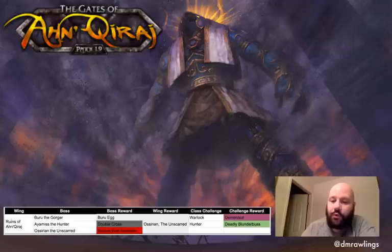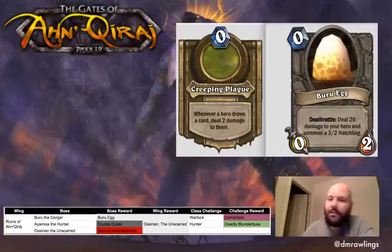First up we have Buru the Gorger, and this is going to be an interesting fight. Buru has 30 health, just like every other boss, but he comes with 99 armor, as well as starting with two or three Buru eggs in play. The Buru egg used in this fight has a Deathrattle that deals 20 damage to your hero but summons a 3-2 Hatchling. The hero power that comes with Buru is Creeping Plague — whenever a hero draws a card, it deals 2 damage to them. That means you're on a clock right away.